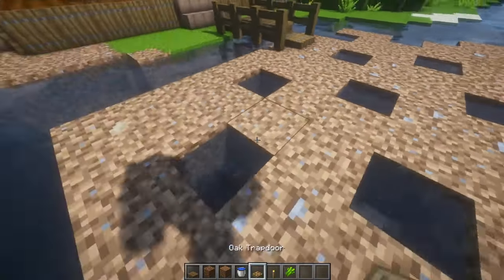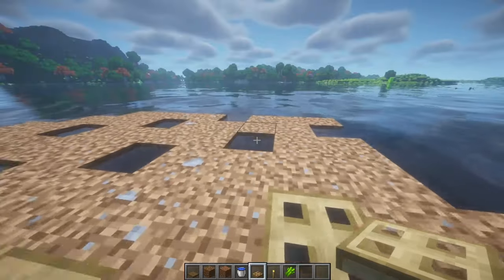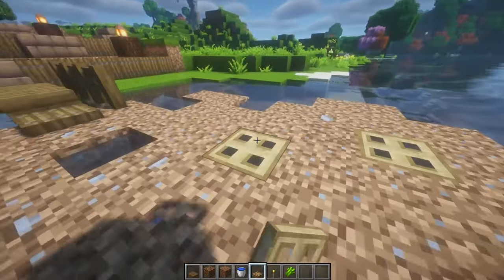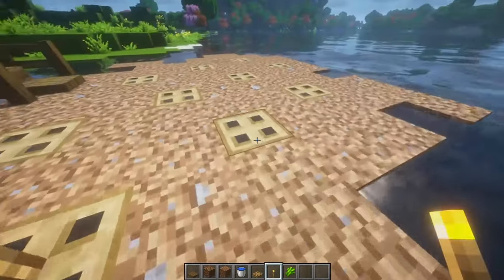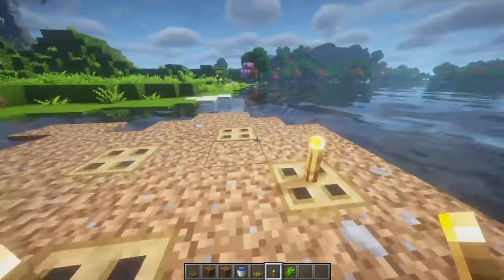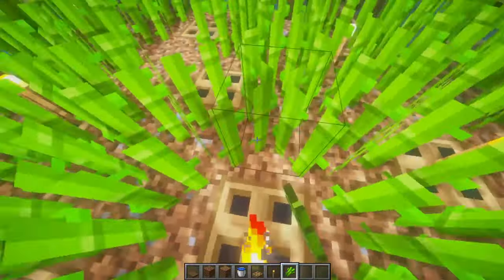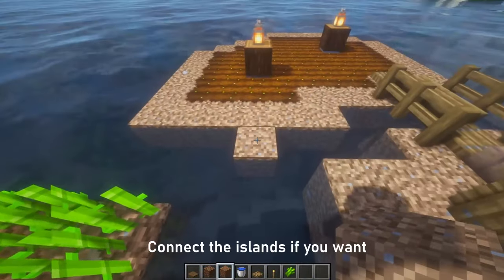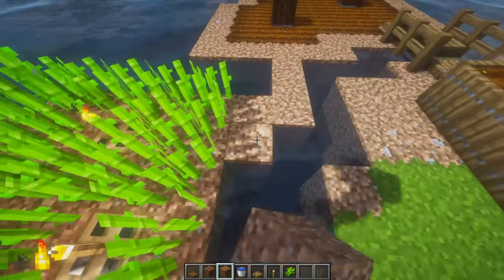To prevent yourself from falling into the water sources on the sugarcane island, and to add some ambient light, I like to add trapdoors and torches like this. When you plant your sugarcane, there should only be one or two blocks left empty. I personally like having a little storage and crafting area in between the islands for easy access, so if you'd like to do the same, connect the islands like this.